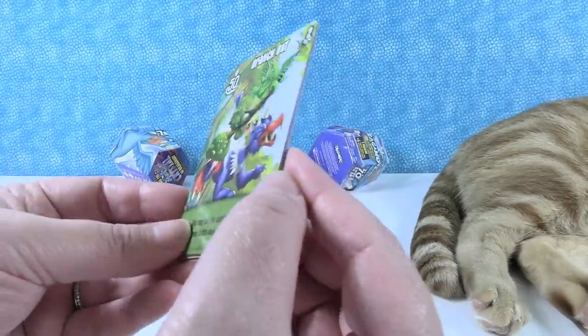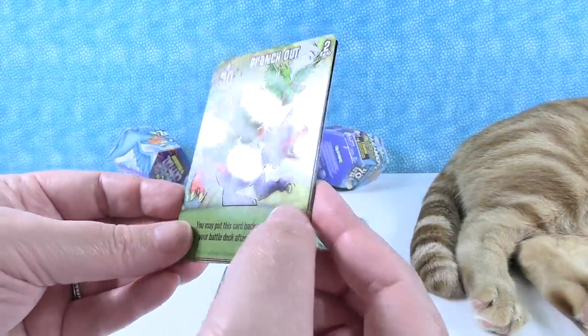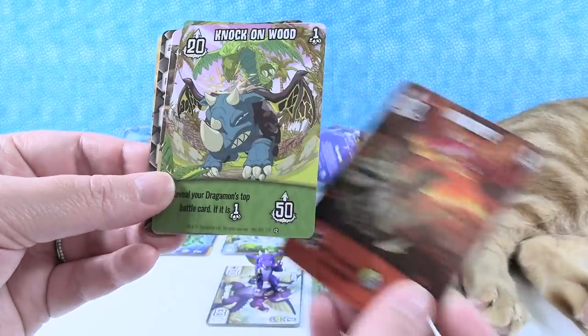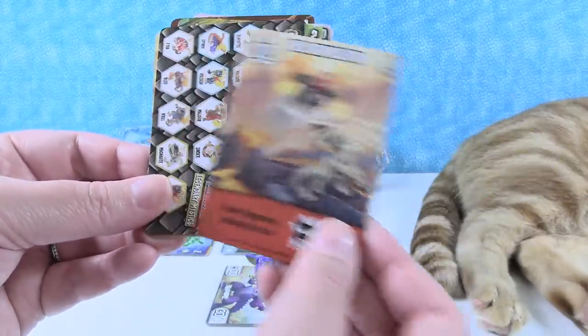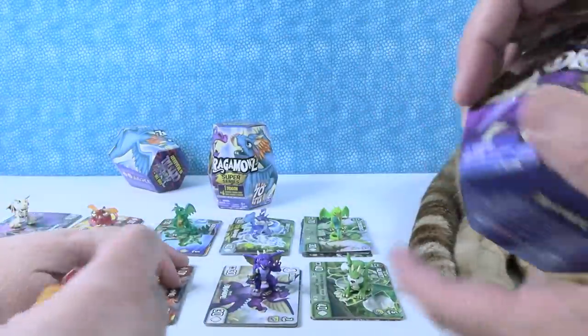Here's another like one of those embossed looking cards. I bet you get like a special card in each pack. We have Branch Out, Wildfire, Knock on Wood, Nighttime Warfare, and Jet Repulsion. Awesome, very cool. We have three left.